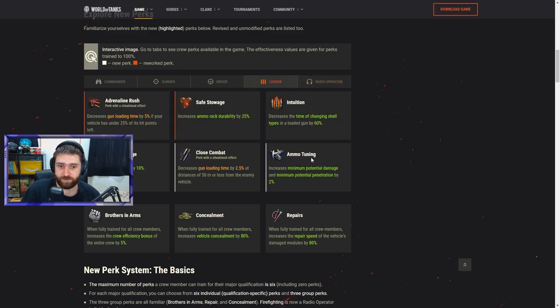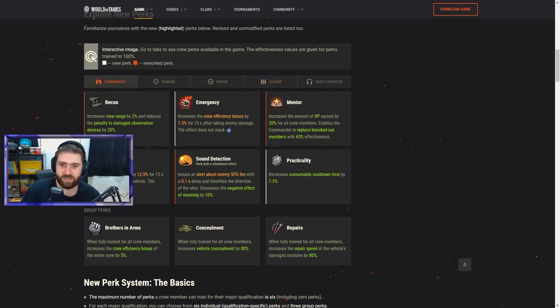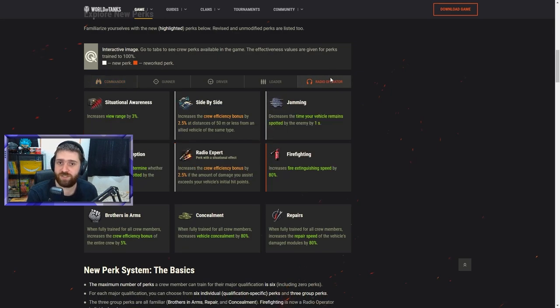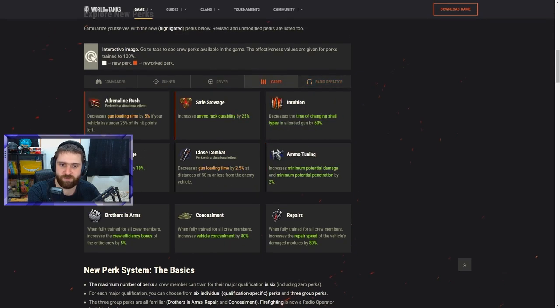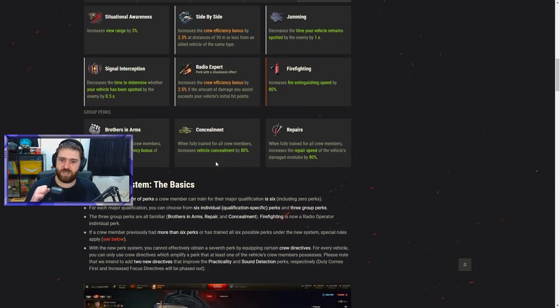Overall, except for Ammo Tuning which I don't really like, and needing more info about Emergency, I think these are great changes. There's more variety and choice — some people will take Side by Side for platoon play, others Radio Expert for light tanks. It feels like it might increase the variety inside the game, and nothing seems broken. Pretty good job so far.